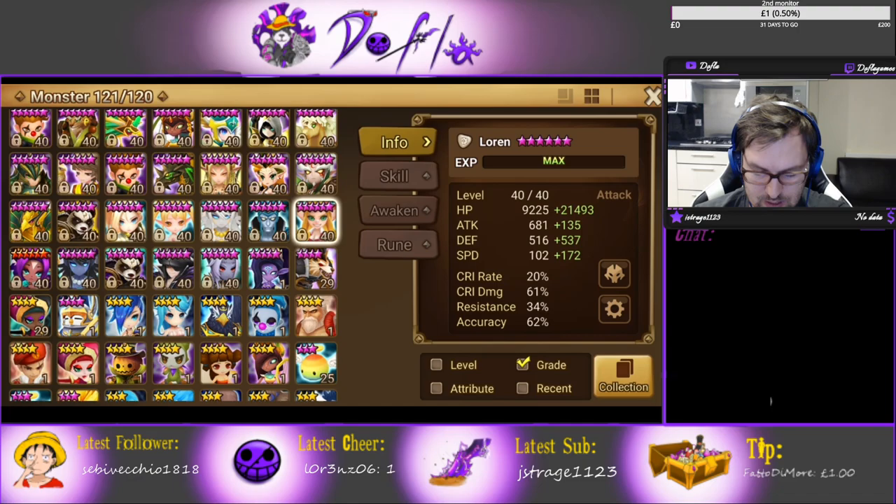For Siege defense, I've seen a lot of Khmun, Loren, and Triana — it's a pretty good combo. Khmun needs to be on crit damage to do some damage, and Triana on crit damage would be amazing as well. The defense break and turn denial from Loren, combined with Khmun hitting hard and Triana's heals, shield, and speed buff from Khmun make it a really good Siege defense.